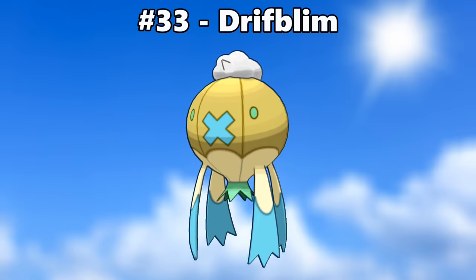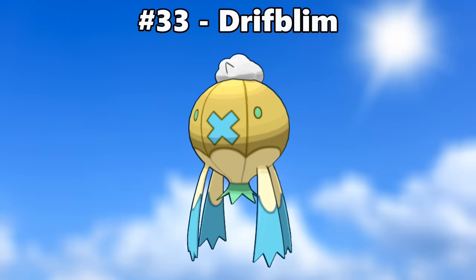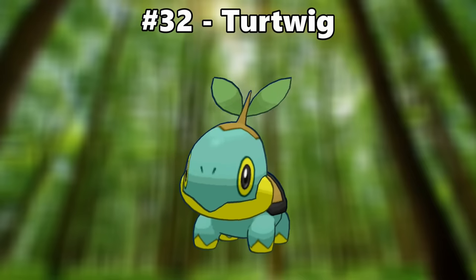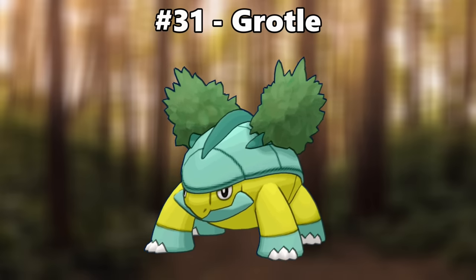Number 33 is Drifblim. This shiny is like Poipole — the color change makes it look like an electric type, which looks great. Number 32 is Turtwig. The lime green contrasted with the teal is a really nice combo. Number 31 is Grotle. Grotle is in the same situation as Turtwig, but with a more drastic and noticeable contrast due to the lime green being more prominent.